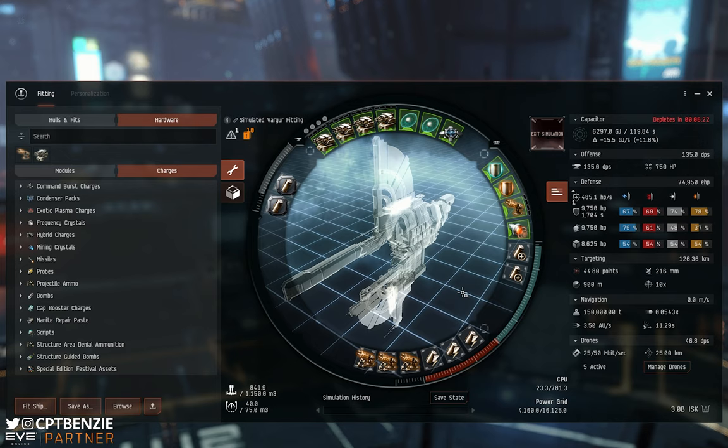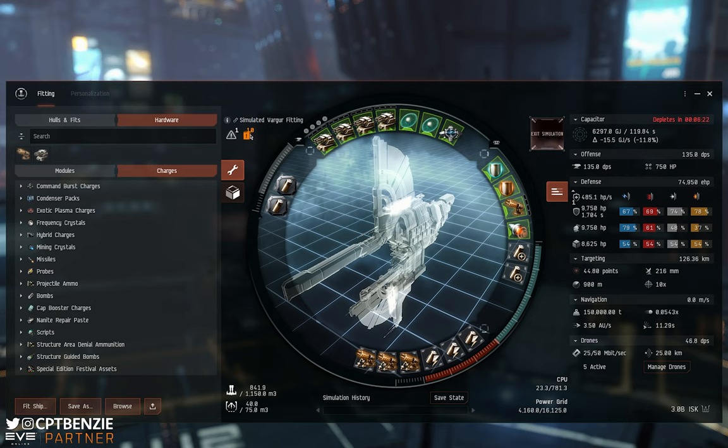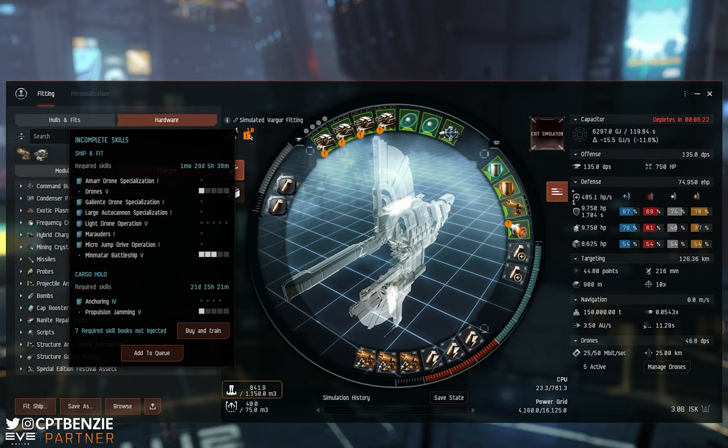With the fit loaded into the simulator, come up to the icons in the top left. The grey icon is just a fitting notice about diminishing returns — we can usually ignore that. It's the orange icon we need. When you hover over it, it says 'incomplete skills' and lists everything required to fly this ship at a basic level. You'll see that some items now have little orange exclamation marks, notably the turrets in the high slots and the micro jump drive in the mid slots, meaning we cannot use those right now.